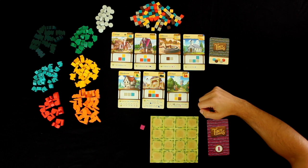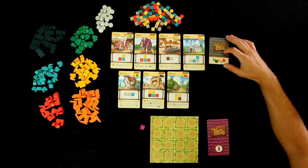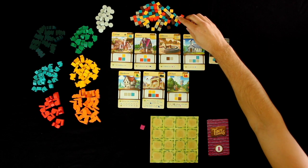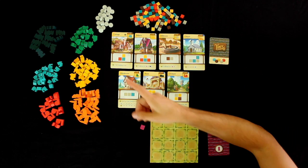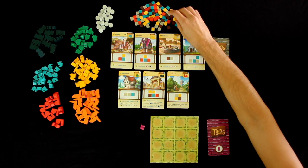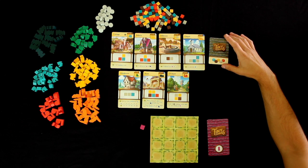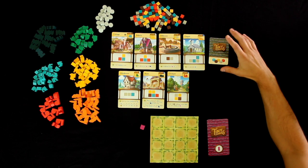We are going to be doing the Town Hall variant. This is slightly different from the main rules and the reason we're doing this is so that we can all play along together. Normally in the base rules someone would be the master builder and say, for example, 'stone,' and then everyone would pick up stone and place it into their tiny town. With this rules variant we're going to use cards to actually select which resources we'll be gathering.